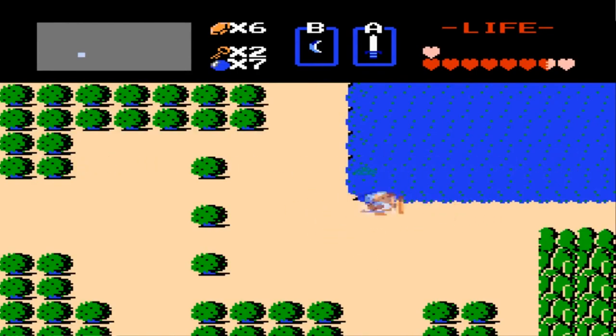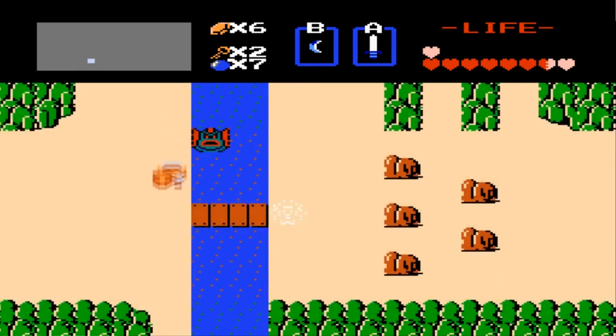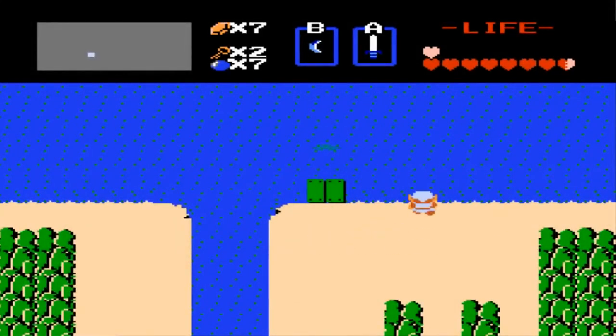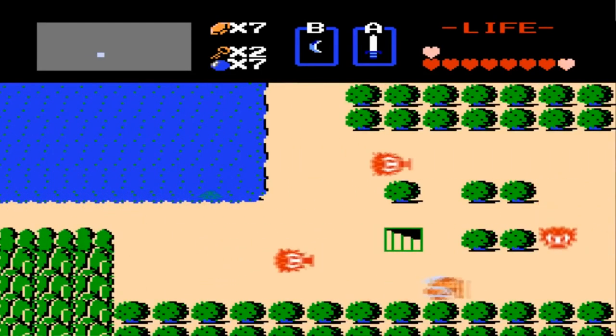Okay hold on, I need some hearts — nope, of course not. So get the heart container from the north side. Since we have the raft now, we can actually go up over that dock. This dock will lead you to the Level 4 temple, but I'm gonna quickly cut to the other side of the map because there's a heart container we can also get using the raft.